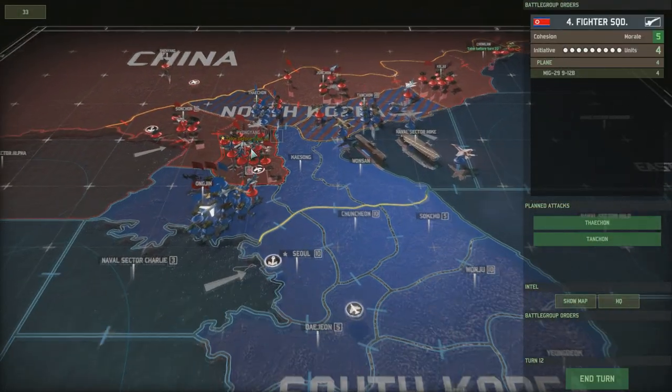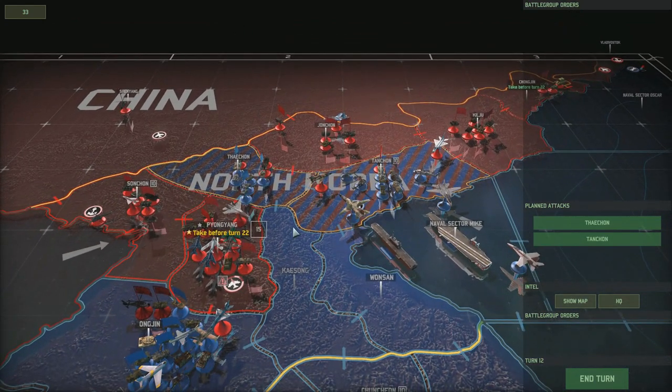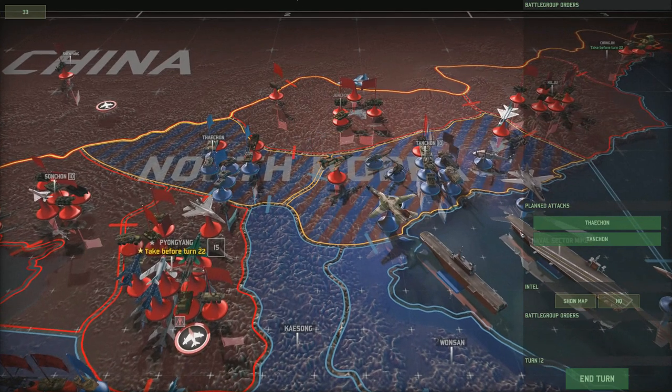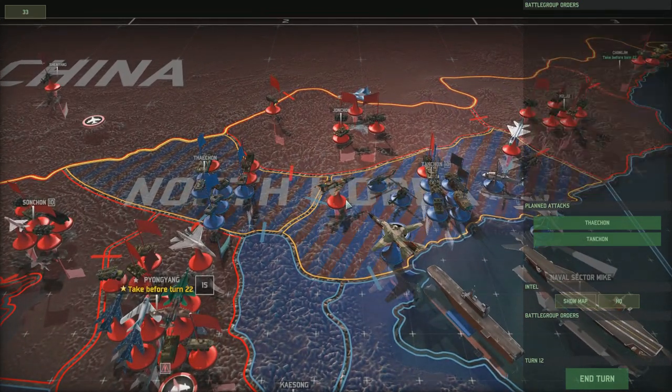Hello and welcome to episode 27 of the Second Korean War with me Bubblebox. We're just trying to secure the perimeter around Pyongyang and hopefully going to be able to move into Pyongyang quite soon. We've got two more sectors that we need to wrestle hold of from the North Koreans — sorry, from the Chinese I think are in this one and the Russians in this one. So we'll fight the battle in Thakon.